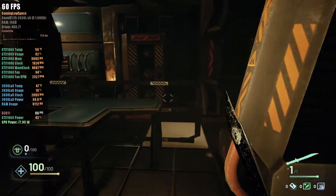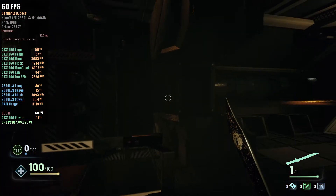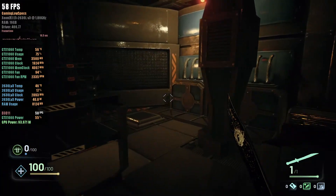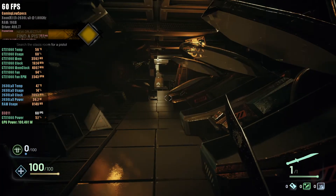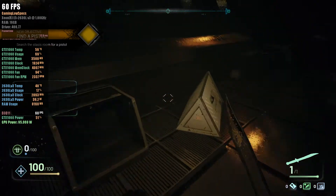Tasks and objectives will be displayed on screen. Some objectives may have a navigation marker which you can follow. For our first task, you will find and pick up a pistol. Search around the Stasis Room for a pistol.